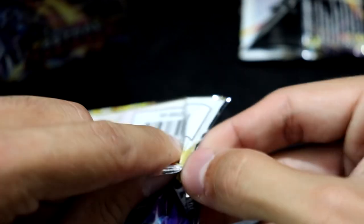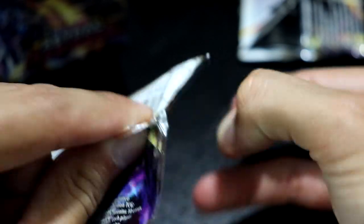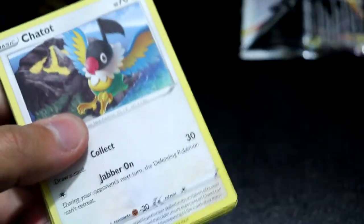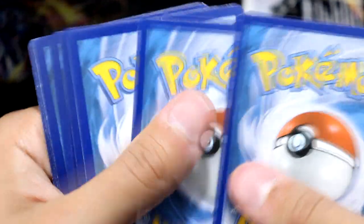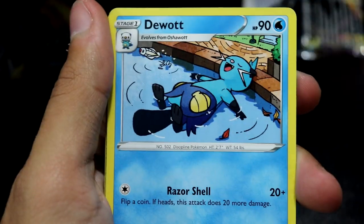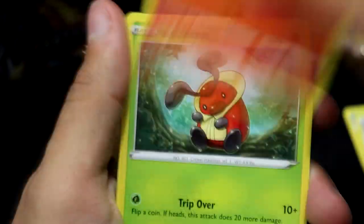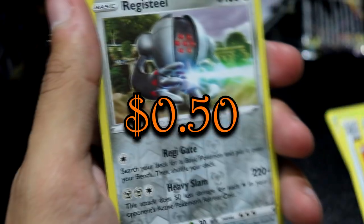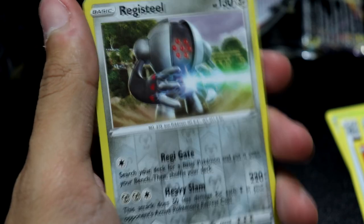So what are you guys looking forward to pulling from this set? There's a lot of noteworthy cards people have their eyes on — some of the Alt Arts, whether it's the Dialga, the Palkia, the Modchamp, some of the Hishian Pokemon. There's a nice assortment of trainer cards and full arts. Electrode, Gutsy Pickaxe, Stayewatch, Chatot, Ponyta, Cricketot, Psyduck, Petalil. We have a Registeel — another Regi, love it, especially in reverse.